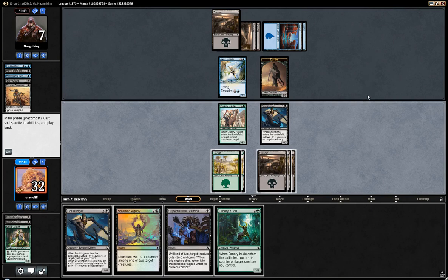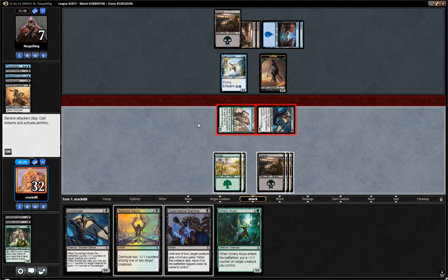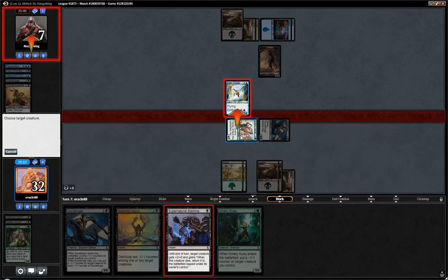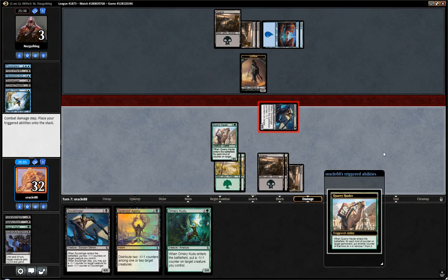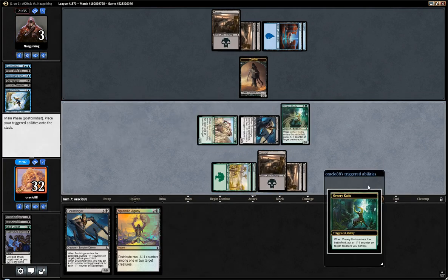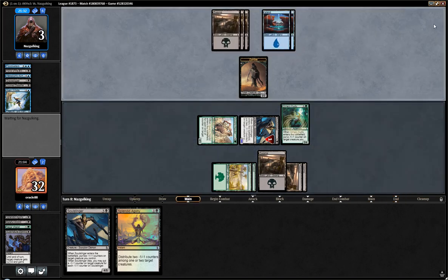The advantage of using Stamina over Splendid Agony is that we get to cast Kudu, so I think we'll do that. And if they have their own Stamina, fine. I should have played Kudu first, because the Camel is coming back and I could have removed the counter. Yeah, definitely a misplay. I'll put a counter on the Soul Stinger because I want all of my creatures to be lethal if possible.